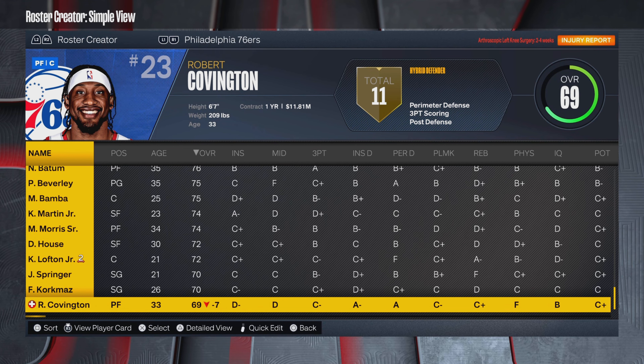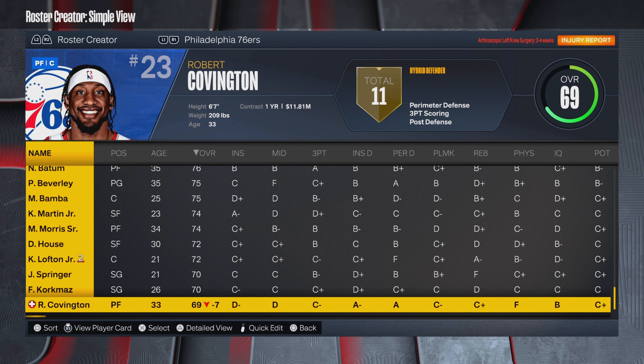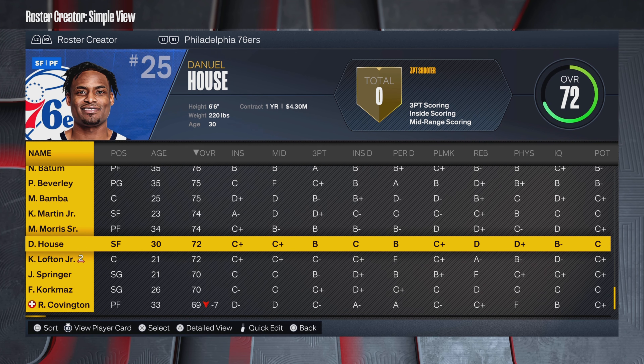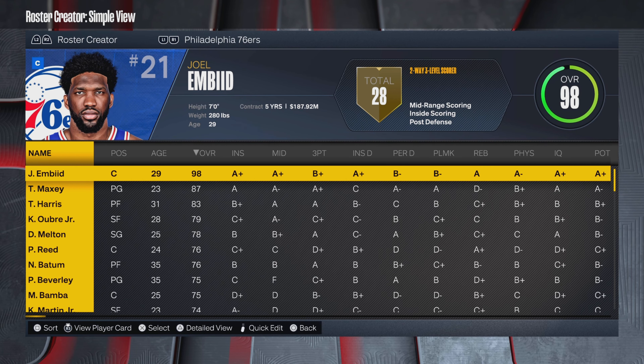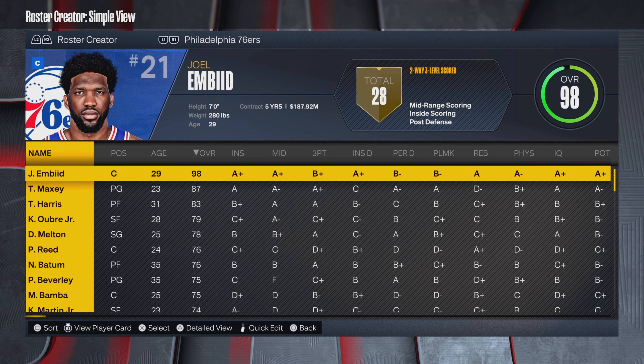The rosters are: NBA 2K23 Update, NBA 2K24 Roster on 2K23, NBA 2K24 Roster Update, and NBA 2K23 Offseason — all the same — plus no injuries and no minor injuries versions. Hopefully you guys can figure those out. Somebody asked why I search by Online ID — it brings up all the rosters so you can pick whichever one you choose. It just makes it easier than having people try to spell out the names of the rosters correctly.